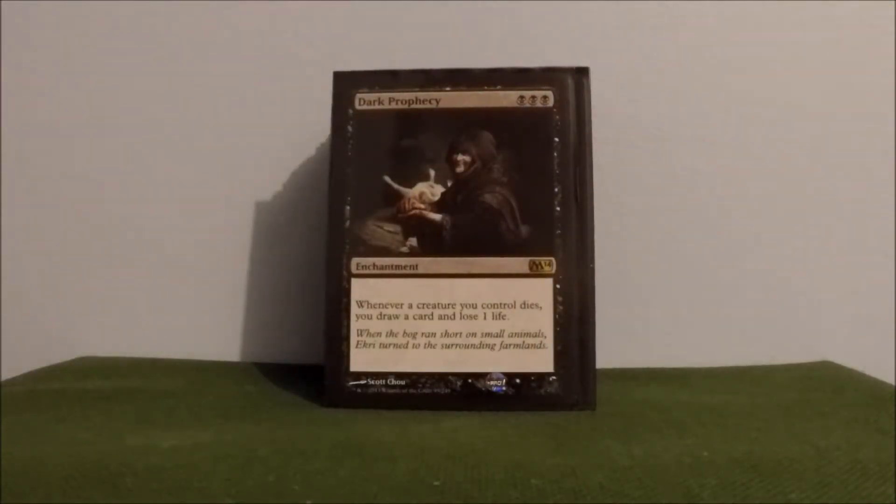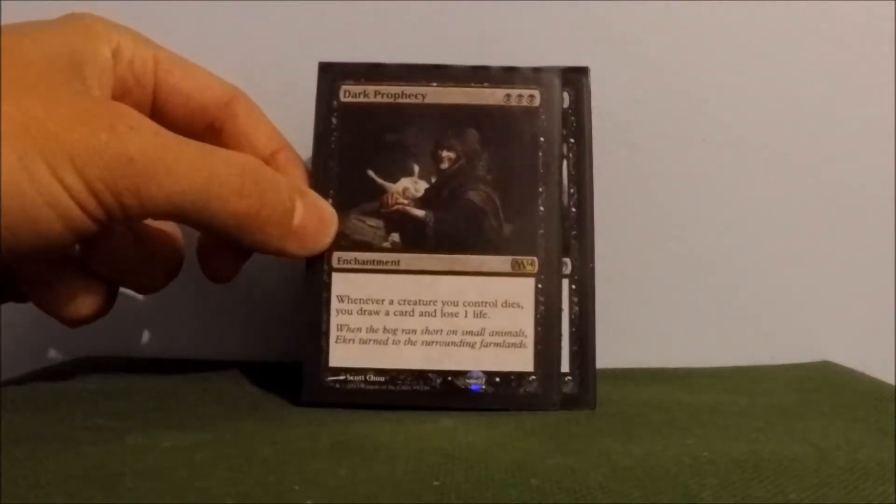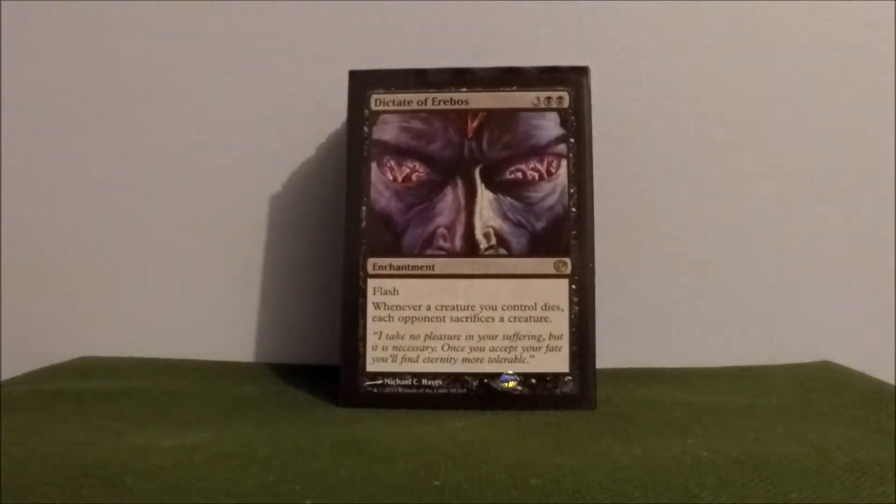Dark Prophecy — similar to Phyrexian Arena, except in this case when a creature dies, I'm drawing a card and losing a life. Three for devotion. Dictate of Erebos — whenever a creature you control dies, each opponent sacrifices a creature. I like that ability. I have some creatures that I bring in specifically for the ETB sacrifice effect, so that really plays well off this card. Having the flash effect is nice too — if I lose a bunch of creatures, I can flash this in to clear out some of the big threats on the board.